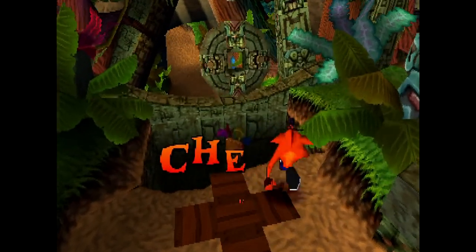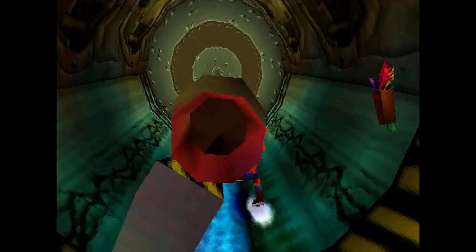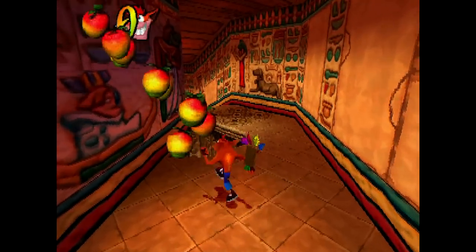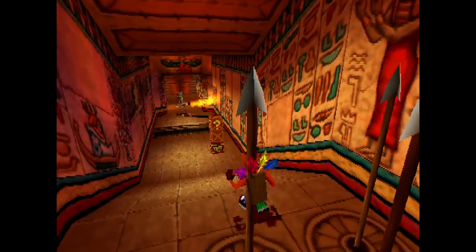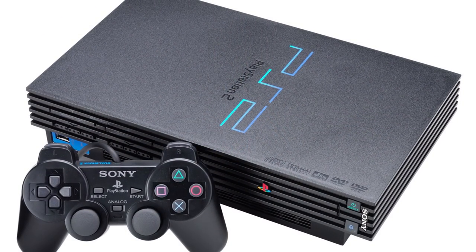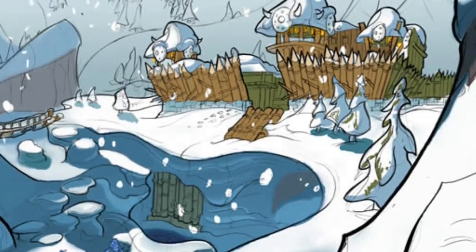Naughty Dog was a developer that very much stuck to the more traditional, linear side-scrolling platformer flipped into 3D with the Crash Bandicoot series on the PlayStation, due to the lack of an analog stick on those original PlayStation controllers. After the rights to the orange marsupial had been lost to Universal Interactive Studios by 1998, and with the far more powerful PlayStation 2 lurking on the horizon, Naughty Dog took the opportunity to create a new IP that would play more like those wildly popular collect-a-thons.